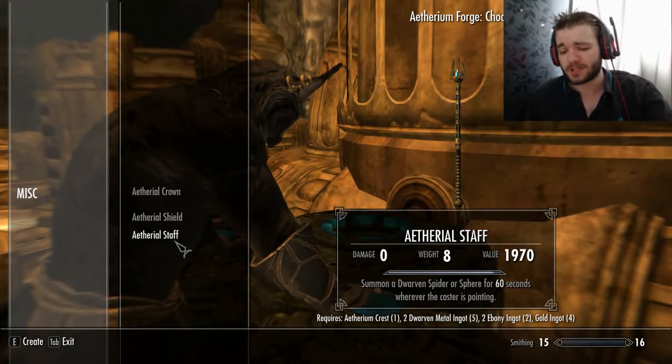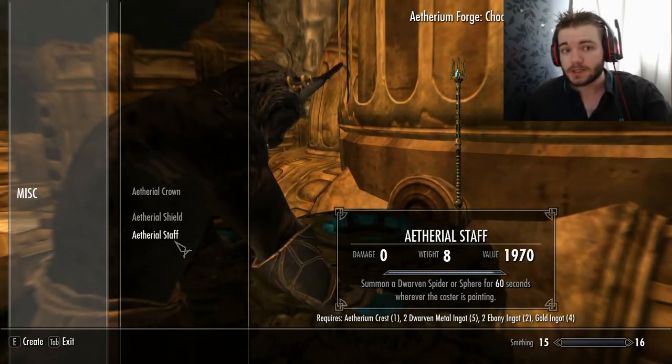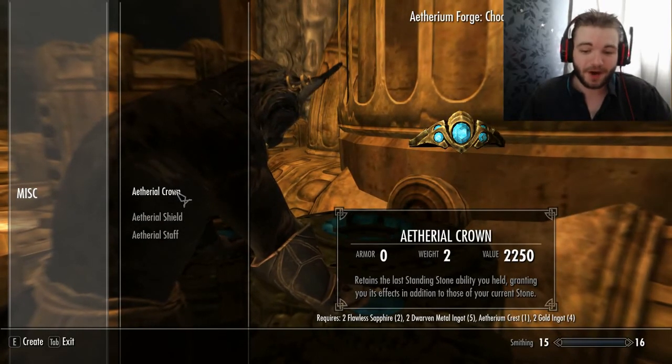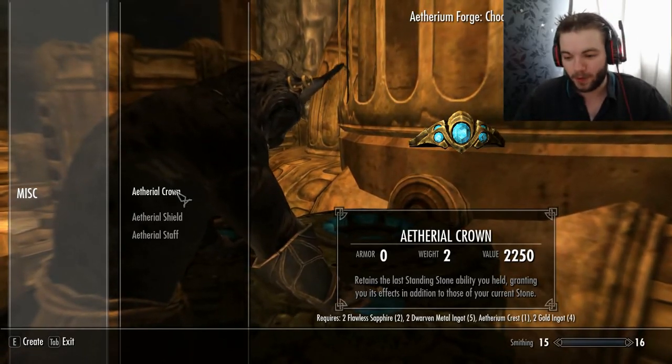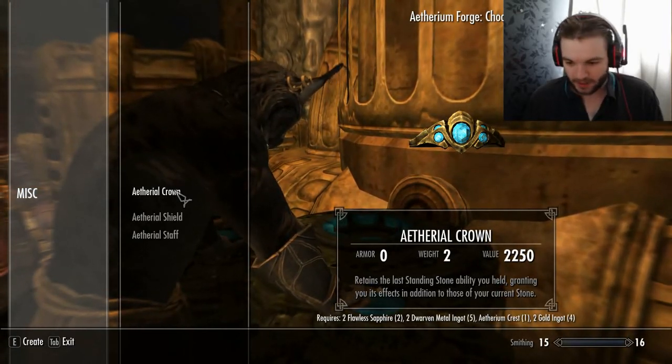The staff summons a dwarven spider or sphere, which is nice — it's not perfect. The crown, however, is not armor, and it gives us an additional standing stone. That's amazing — we are taking that.